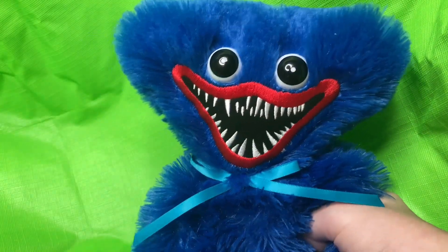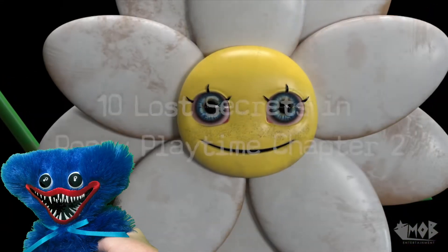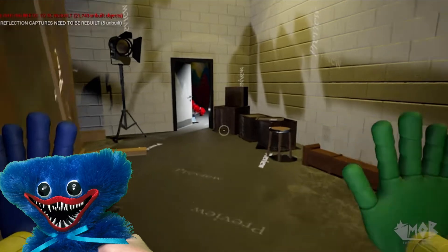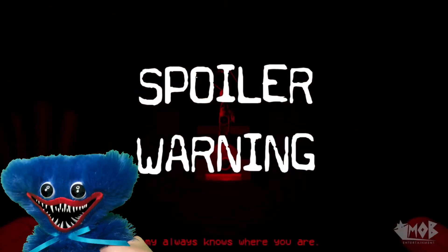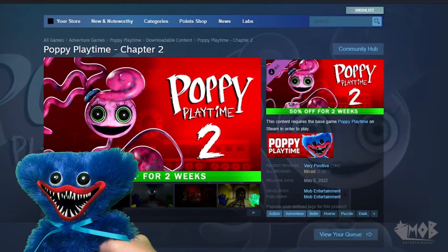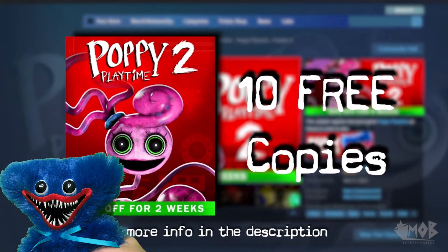This has started with the video. Hey guys, it's Micah, and for Chapter 2's one year anniversary, I'm going to reveal to you 10 Lost Secrets from Poppy Playtime Chapter 2. We'll be discovering everything from deleted scenes and lost locations to over a dozen unused characters. Keep in mind this list contains major spoilers for Chapter 2, so go play it and then come back. Before we start, we're doing a giveaway for 10 copies of Chapter 2. More information on how to win your free copy later in the video. Now, without further ado, let's get into it.